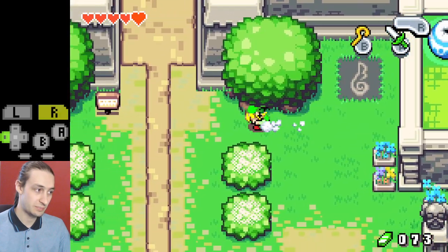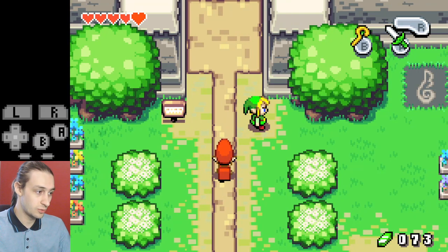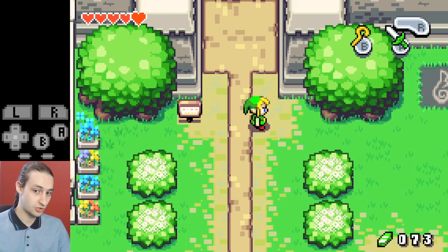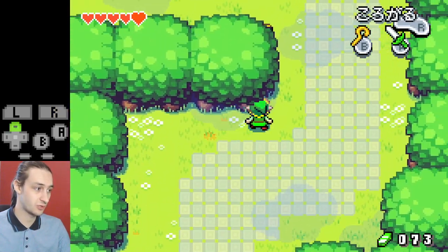In glitchless this is the only winter crest you're going to activate in the entire run. In any percent this is the last one you're going to activate — we activated one earlier on. People doing the intermediate and advanced routes will get that at a slightly later point, which will be mentioned in the next video. After we activate that winter crest we're going to go to the castle.